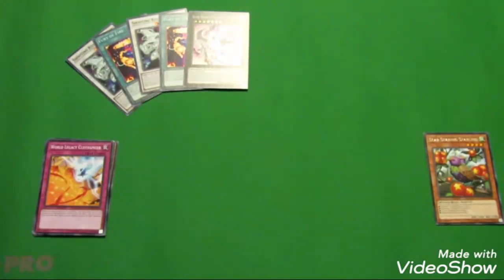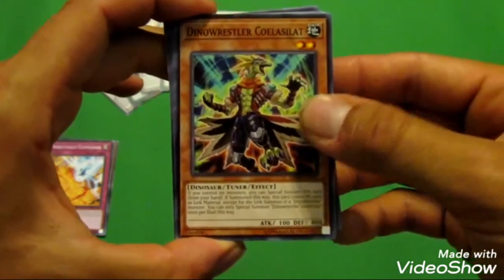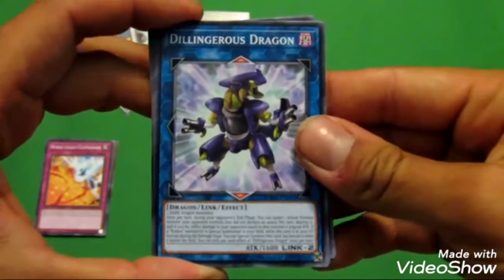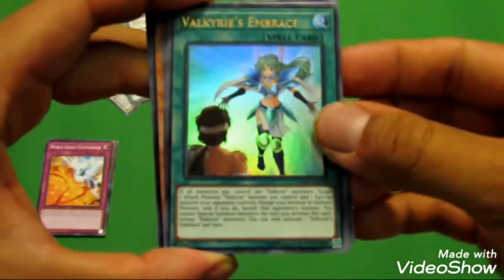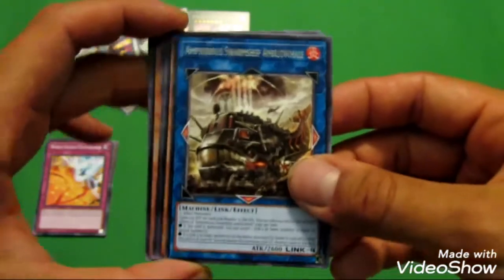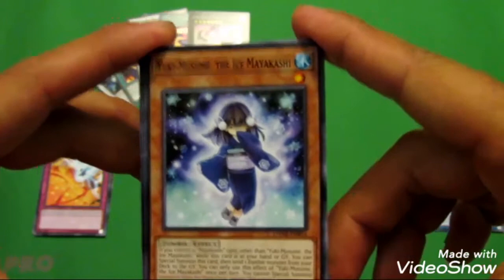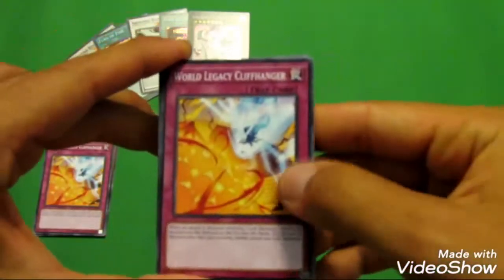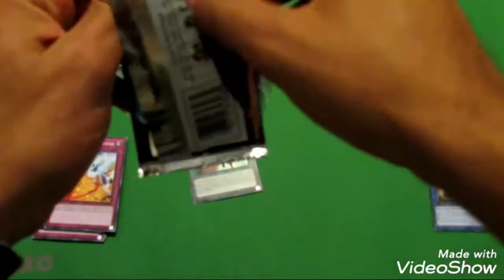Next pack. Same as last time — World Legacy Cliffhanger, Dino Wrestler, Coleuselat. That's nasty. Goki the Blade Ogre. Dillingerous Dragon. Valkyrie's Embrace is an Ultra — nice. And this was the Sneak Peek Preview. Amphibious Swarm Ship Amblo Whale. Cupid Dunk. And then Yukimusume the Icy Mayakashi — this was the Secret Rare promo in the previous Special Edition. Snowman effect. Doesn't look too bad for us.